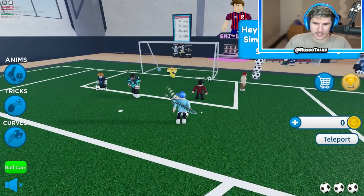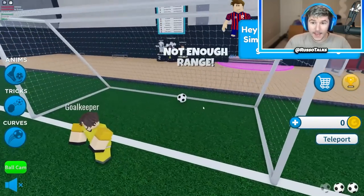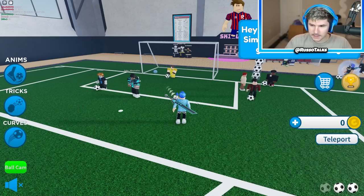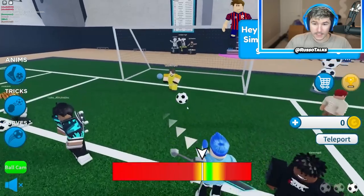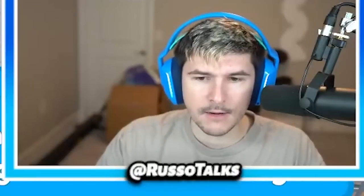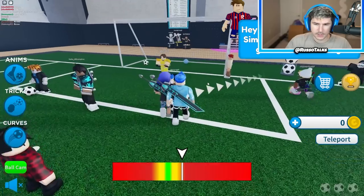Anyways, let's do our first kick. So we're going to click here. I made it! Oh wait, I missed. Wait, did I actually miss? Oh, there's a keeper! There's actually a goalkeeper. So we need to — why am I kicking it right at the goalkeeper, bro? Maybe I should just not do that.